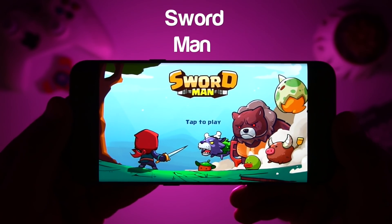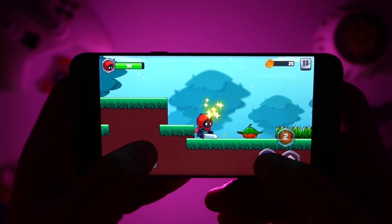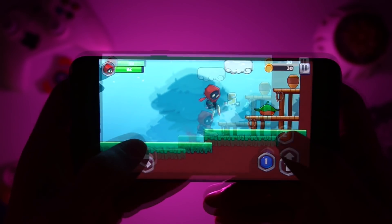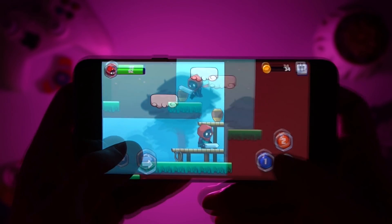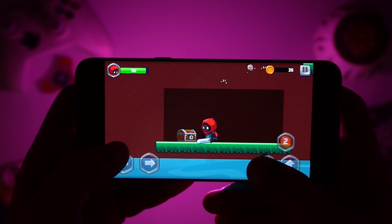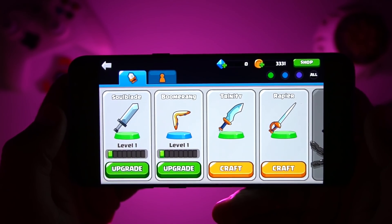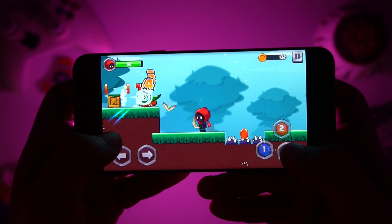The next game in our list is Swordman. Swordman Monster Hunter is an addictive 2D side-scrolling RPG game where you play as a bounty hunter and fight against massive monsters and giant bosses. You need to avoid traps and complete quests to get rewards, and there are many hidden areas in each round that give you more reward. With rewards and coins you can craft and upgrade swords, each with its own unique power. Overall, Swordman has rich graphics, easy controls, and addictive gameplay.